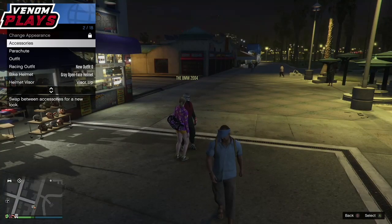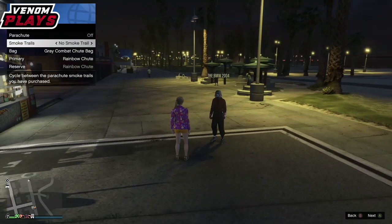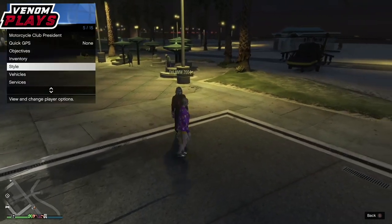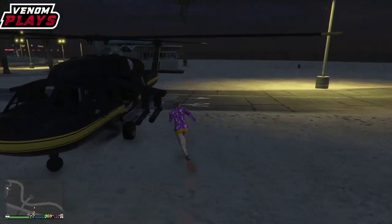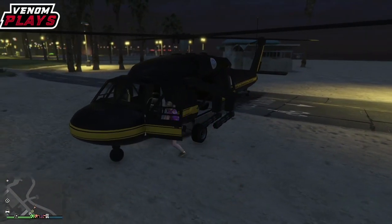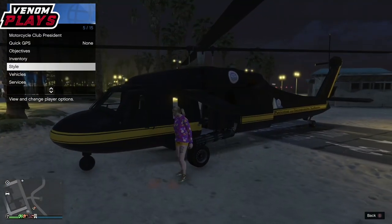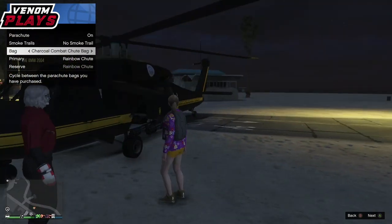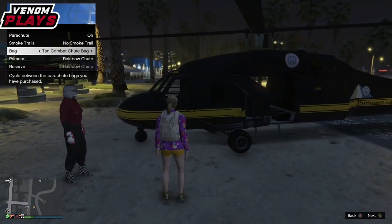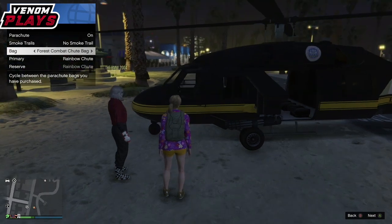To transfer the duffel bag to another outfit, wear the duffel bag outfit into the hot tub within your casino penthouse. When you're on the top step and it removes your normal clothing for the hot tub clothing, go ahead and select the outfit you want the duffel bag on and then walk out of the hot tub. As you can see the duffel bag will switch over to that outfit. Then simply do the saving process by skydiving back down to the Maze store and save the outfit — you now have the duffel bag on your female character.